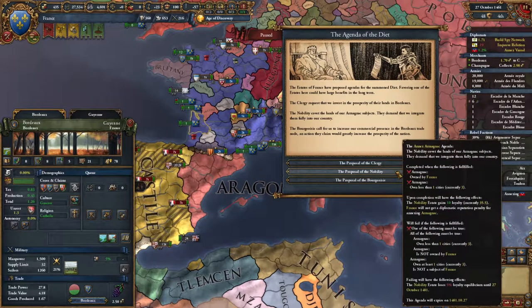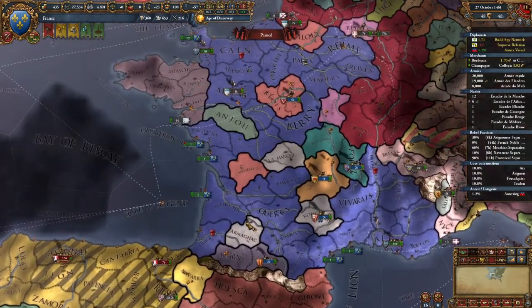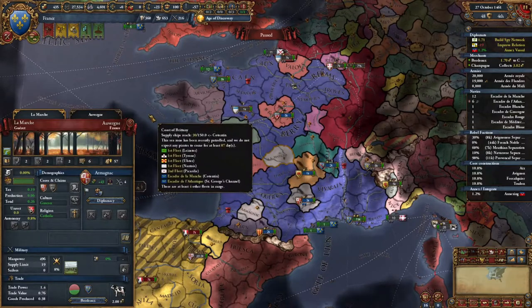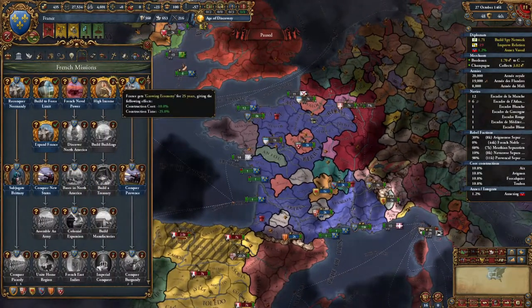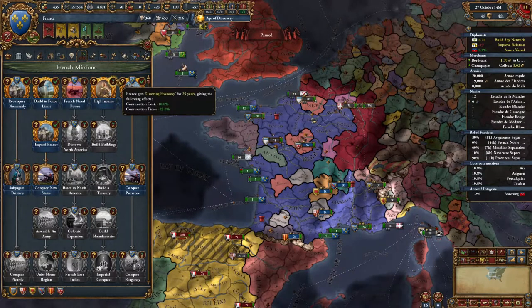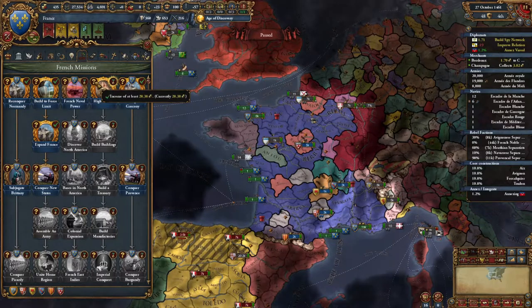I think we're going to do the proposal. It's a long-term goal, but we do have 20 years to do it. We've completed some missions and have high income — we're going to save this. The income is never going to go down. But the construction cost reduction, we're going to wait until we're going to build a bunch of buildings — we'll wait until we get the next admin technology.